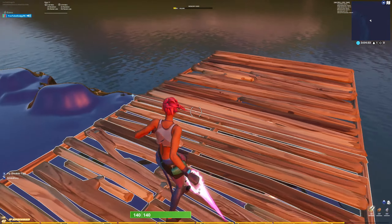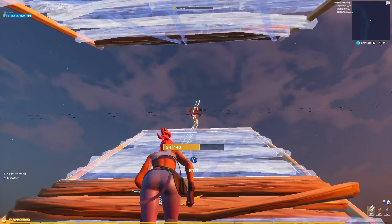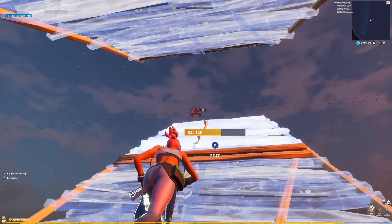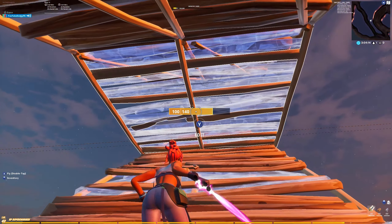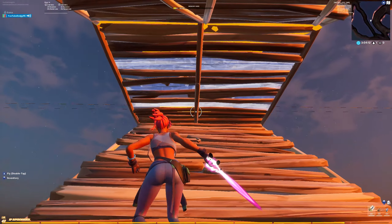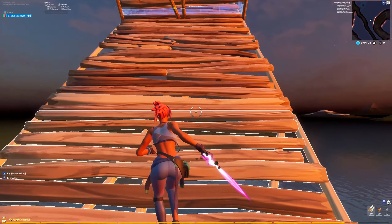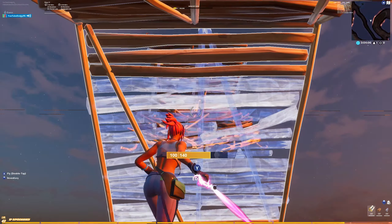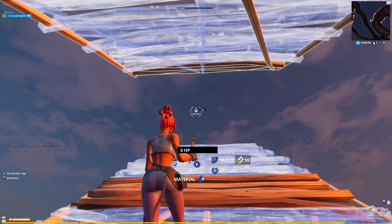For high ground retake number two, let's just make one up. Start off with a double ramp, just keep going like this, almost there. Okay, so when you get to about here, place a floor — okay, place that floor — and then edit that.